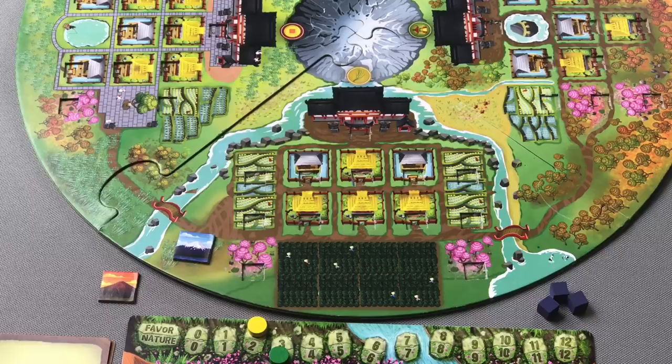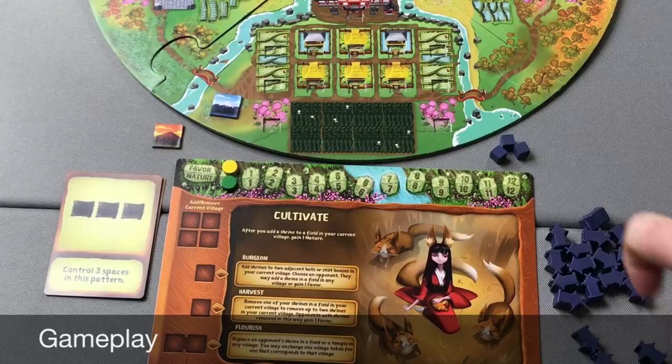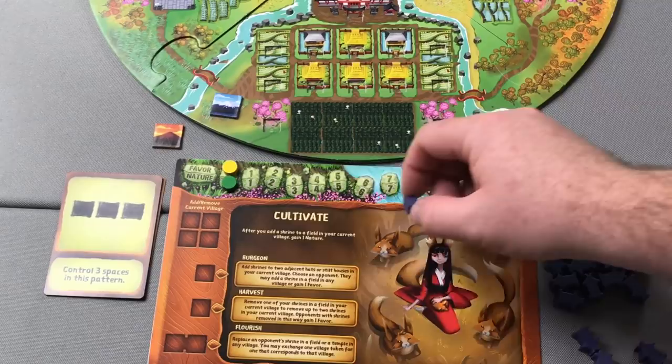Placing your Shrines inside the hut spaces — the yellow roofed structures — has no immediate benefit, but will come into effect at the end of the year when determining area control and who gets first pick of the villagers that you're drafting. Placing in the stilt houses — the gray roof structures near the water — also has no immediate effect, but comes into effect for some Kami abilities and for determining area control when drafting villagers at the end of the year. On a player's turn, that player will use their available action cubes — in the first year, three cubes — to activate Kami abilities as well as the common ability of adding or removing a Shrine in the current village.